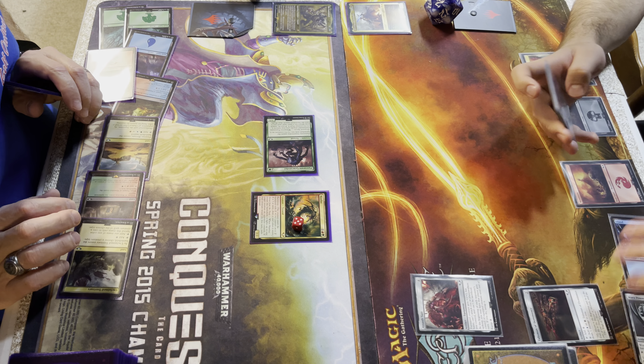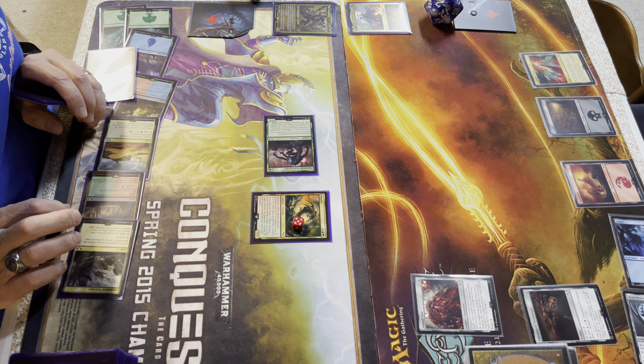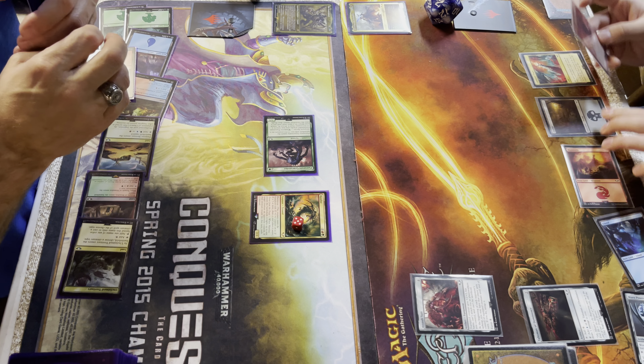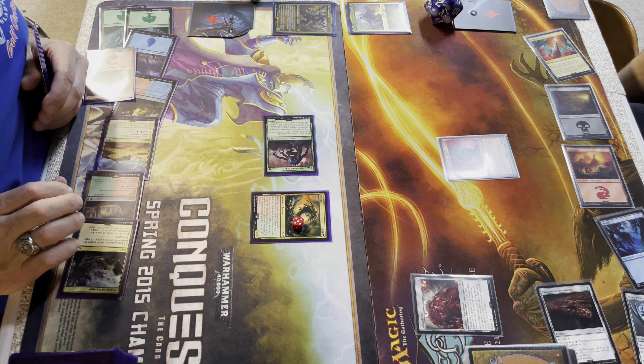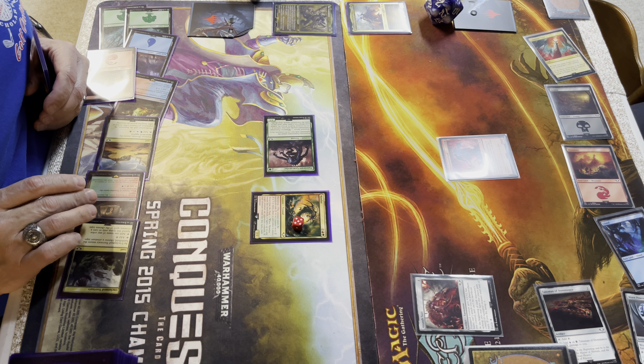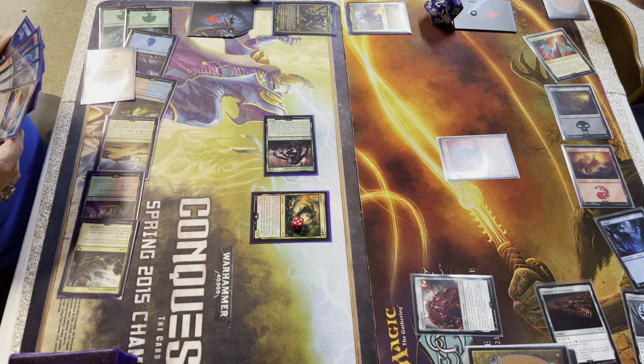Let's play the Assault Suit — that's basically Terminator armor. At the beginning of each opponent's upkeep, you may have that player gain control of the equipped creature until end of turn; if you do, untap it. So you must have a creature that does horrible things to me. I'm also going to play the Chaos Terminator Lord — at the beginning of combat on your turn, another target creature you control gains... oh, that's not good.